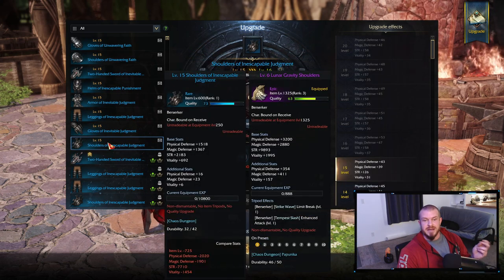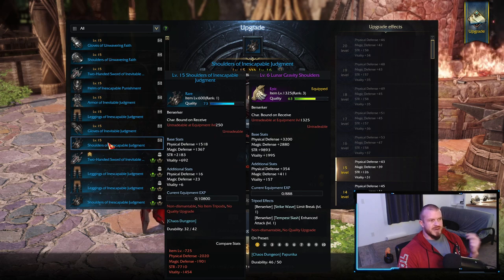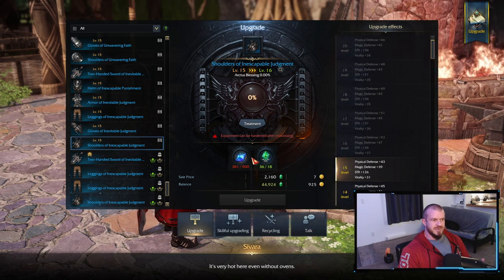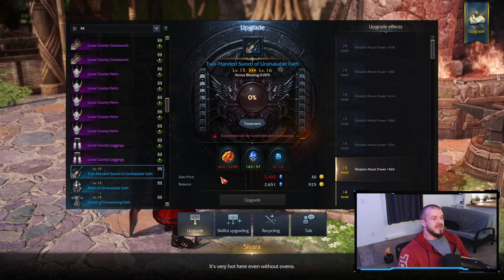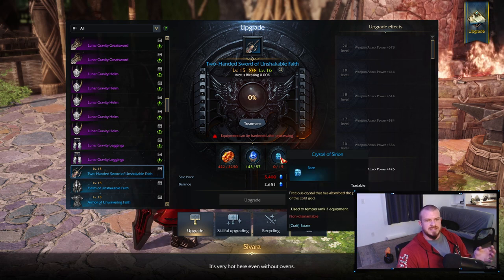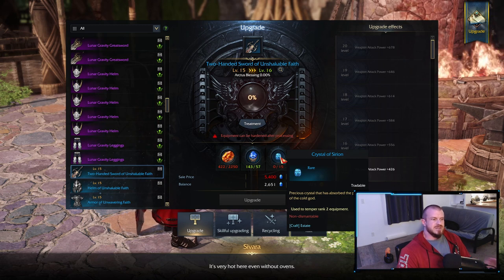Looking at this level 15 item — it's the same tier piece of gear but upgraded all the way to level 15, so it's item level 600. It's still using the same resources, just a little bit more, and it starts to cost gold. The tier two set goes up to 1100, which is where you have to get it before jumping to the next tier. Once you hit 15 it also costs gold and wants this extra material — do not waste your time on that. You only have to get gear to plus 15 and then move on to the next set.